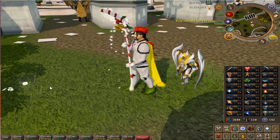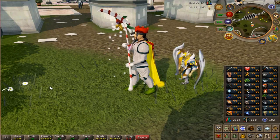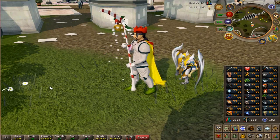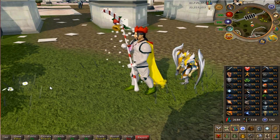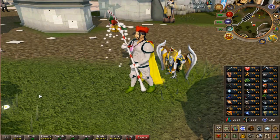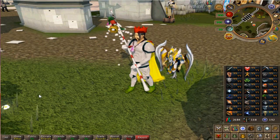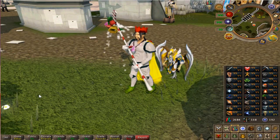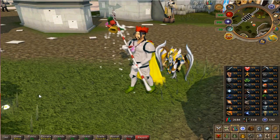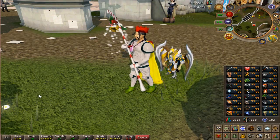My next Old School pet is probably going to be Zulrah, as soon as I finish leveling up my Range and Mage, get some Void, and do some Zulrah kills. My next pet goal on RS3 is hopefully the full Araxxi or sub-Araxxi, and maybe one of the new God Wars boss pets like the Twins or something. Those are all my boss pets.